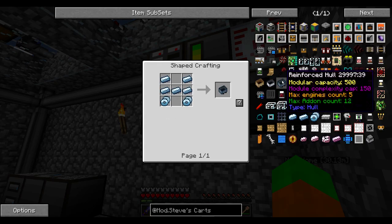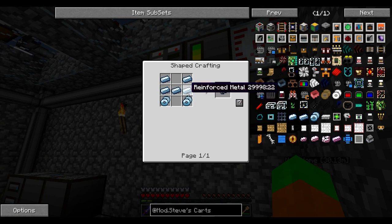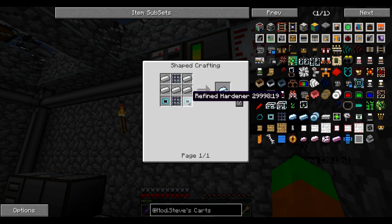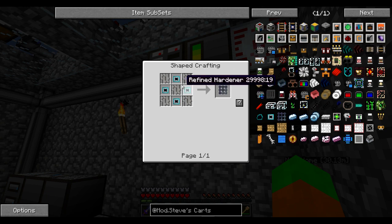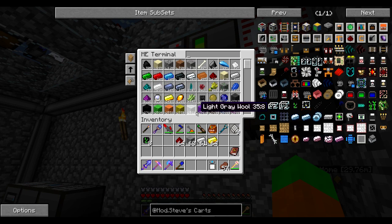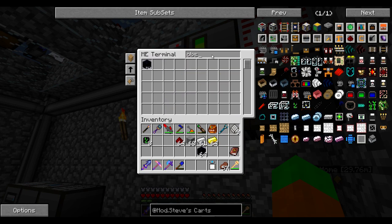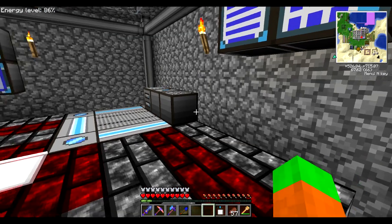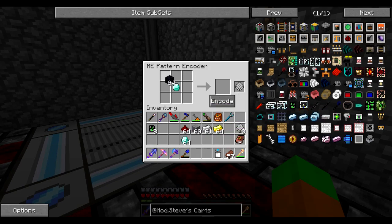For a reinforced hull, I'm going to need reinforced metal. For reinforced metal, I'm going to need hardened mesh and a refined hardener. For hardened mesh, I'm going to need iron bars — which I already have. For refined hardener, I'm going to need diamond and obsidian. I think this is pretty much the first time using obsidian properly; I did use them before for ender chests, but not as much. So let's add some more recipes. When I take this recipe, I get the raw hardener.